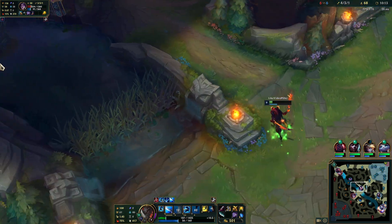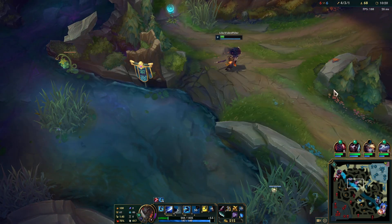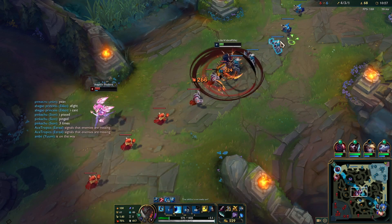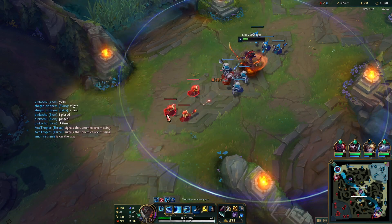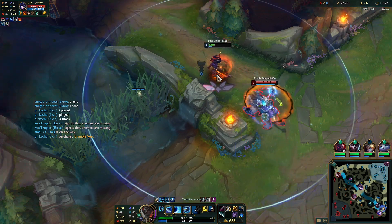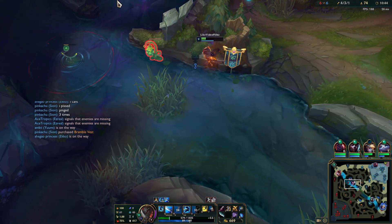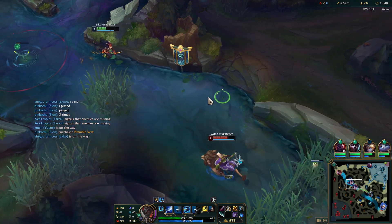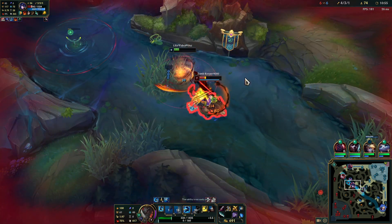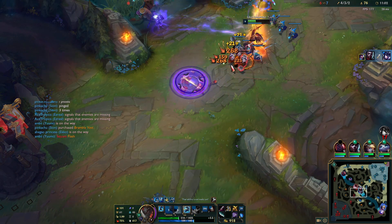I really wanted to Flash Q auto-E her. Incredibly close. There's a gank right there — time to run. I've got a ward, I've got a shield for Kai'sa's nonsense. We just outplayed the crap out of her, Jesus. I'm happy.